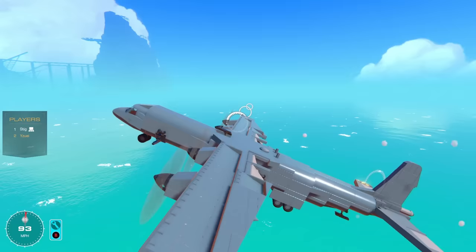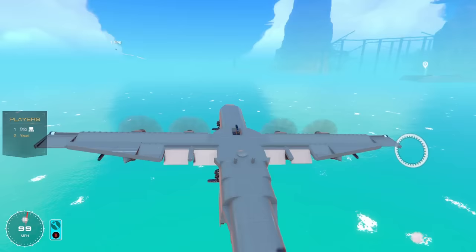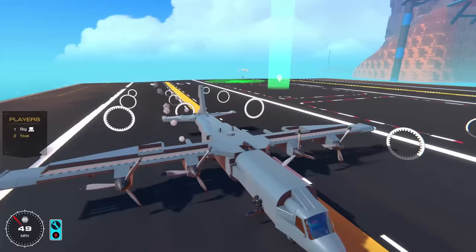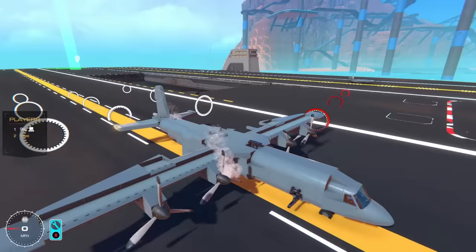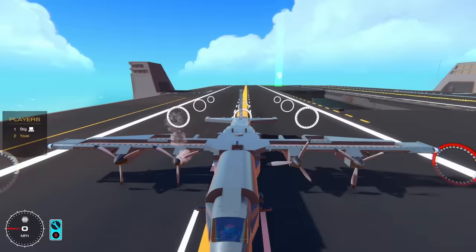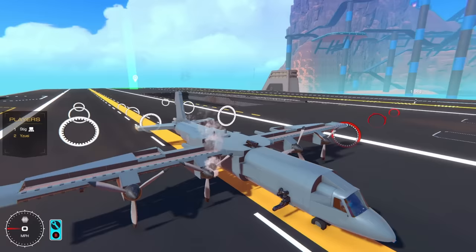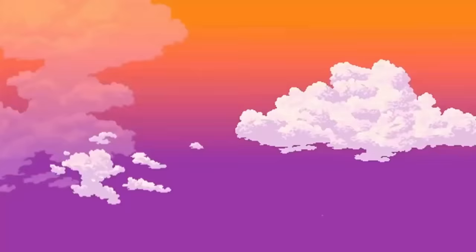You guys can definitely see the potential of the new Airborne update, especially when it comes to building huge planes like this one and defending it. This has been something that's been needed in the game for quite some time now. The Stig lands as well. I hope you enjoyed this video — I've had a lot of fun building this giant AC-130 and strapping a load of cannons to it. If you like the video, leave a like and consider subscribing. It's free. I'll see you guys in the next one!